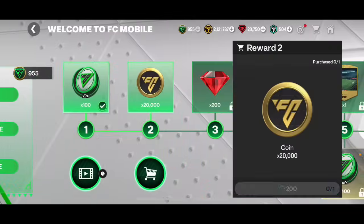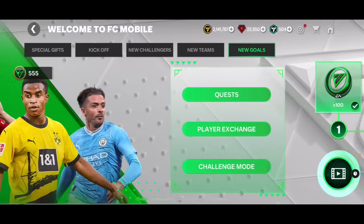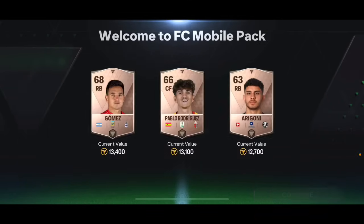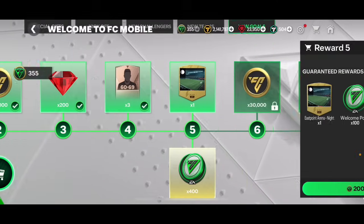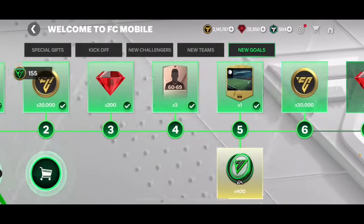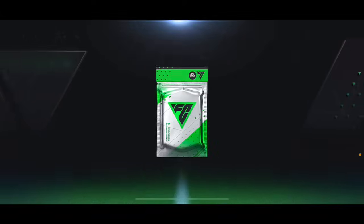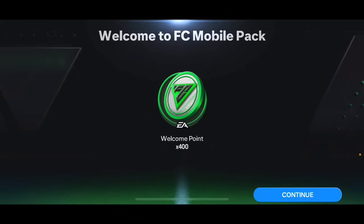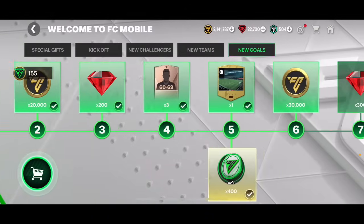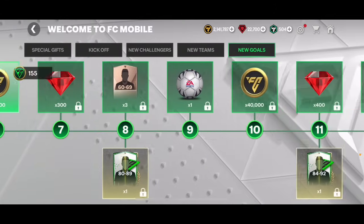I can claim these rewards with my star points — 100 extra, 20,000 coins, extra gems. Gems are always welcome. There are some 60 to 69 overall player packs and three bronze players, plus a stadium. You might think I can't claim the welcome points — but you can spend gems to get them. I'm spending 1250 gems, which is worth it since I have plenty.